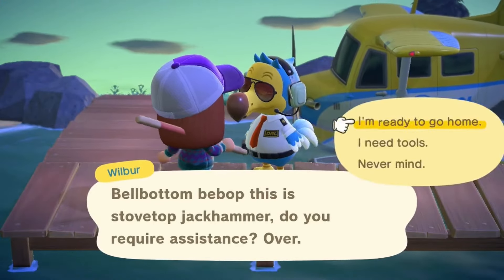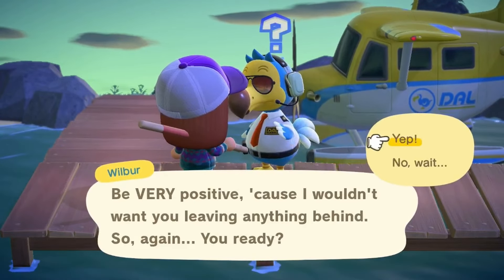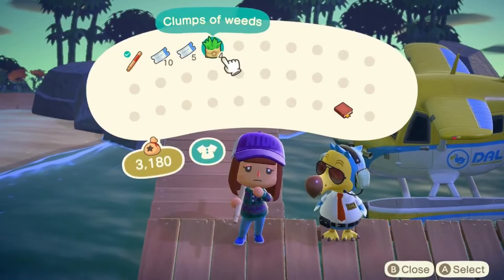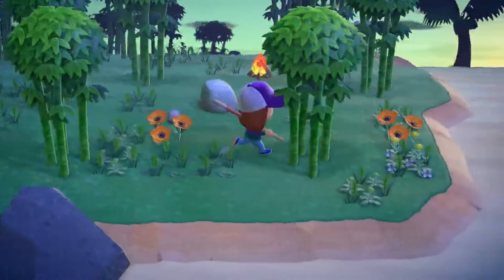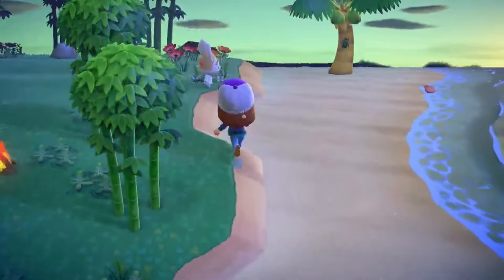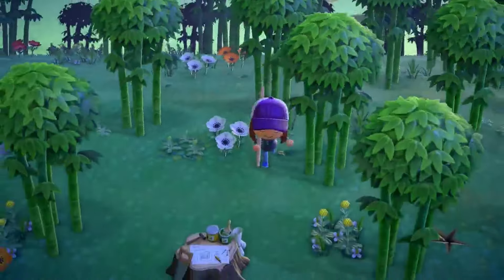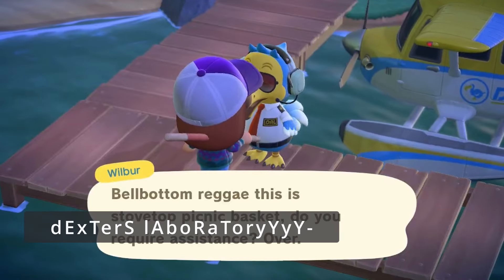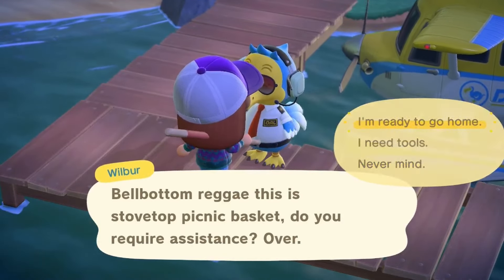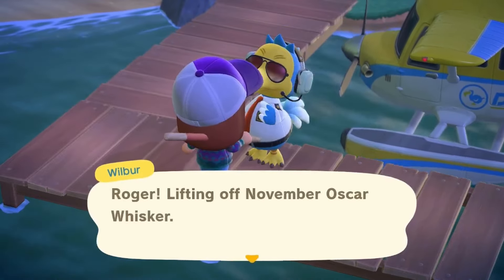Anyway, on to the next island — I believe that was island number four, so on to island number five. Okay, we just checked — this is actually island number five. Oh wait, is this Petri? Whatever — my favorite rat. She's so cute; she gives me Dexter's Laboratory kind of vibes. Anyway, on to island number six — I hope this video isn't super long.